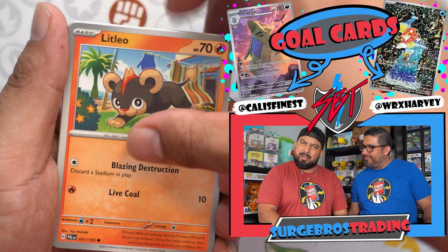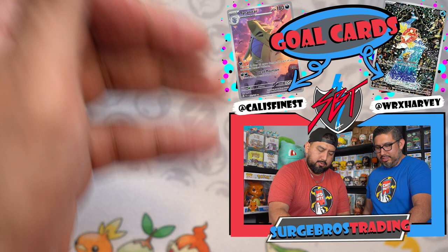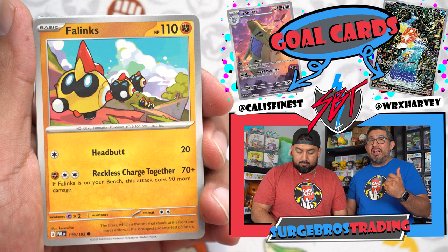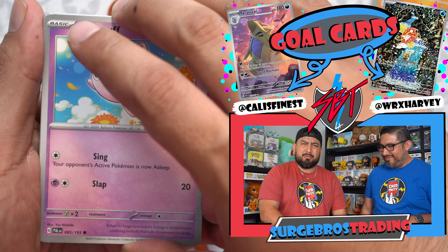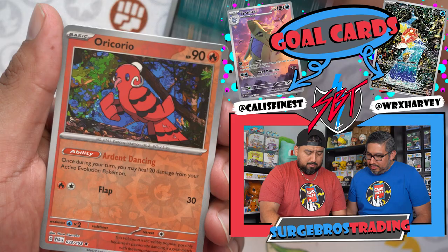We got the Raichu ex and another Hydreigon. About three packs left. Don't forget to smash the like button — SBT Gang, we post every Friday and Monday at 9 a.m. PST. You've been showing us a lot of love lately, so thank you very much. Like we said last video, at the next card party hopefully we are featured creators — we need you to share our videos and get us to 5K, 10K, a million! Next pack: Palossand, Murkrow, Korilark, and Tinkatuff.